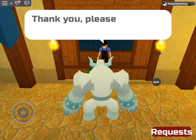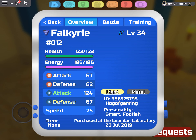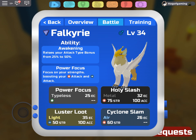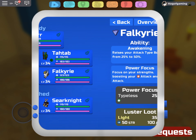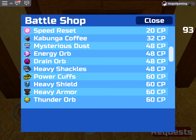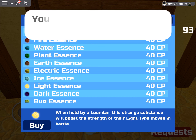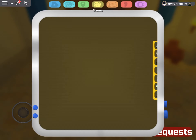The final one — should we do light or steel for Falkyrie? I can check: one of Falkyrie's moves boosts attack and special attack, but Luster, Loot, and Holy Smash — I think Falkyrie mainly uses light-type status moves, so priority for light. I'll give Falkyrie a light essence. That's 40 CP — yoink! Thank you. That's all the items for these starters.